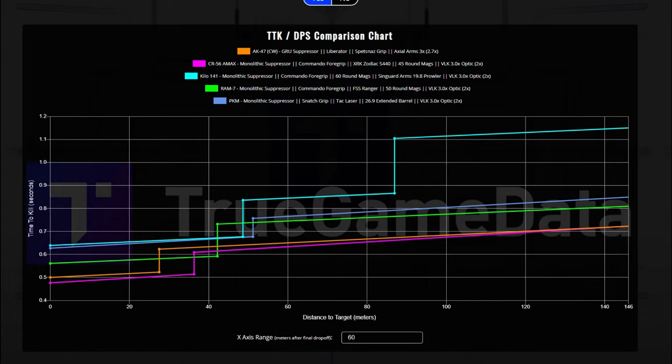Here is a time-to-kill comparison chart between all four of the guns I just showed you and also the AMAX. The AMAX is this purple line — even after the nerf it's still a very competitive gun. Right above it is the AK-47 Cold War, and as you can see, it's a viable choice to play very aggressively with a similar play style to the AMAX. Of course the AMAX is king right now, but I'm pretty sure a light nerf is coming for it in the future, so I say give the AK-47 a try to prepare for that possible nerf.